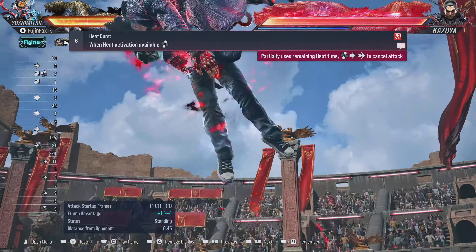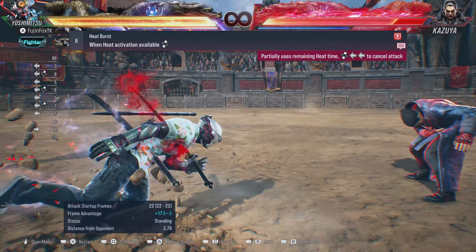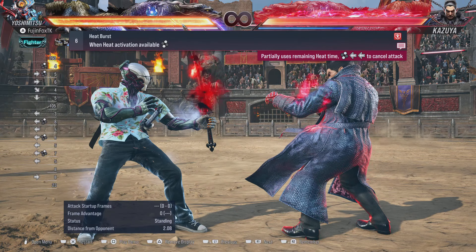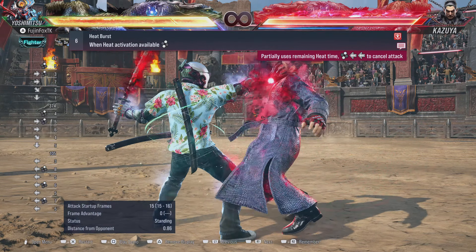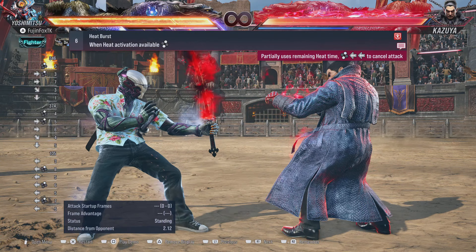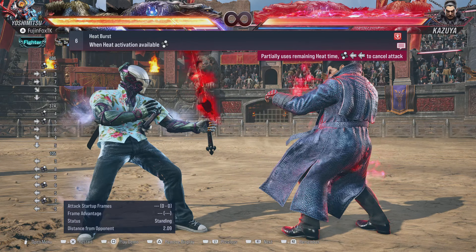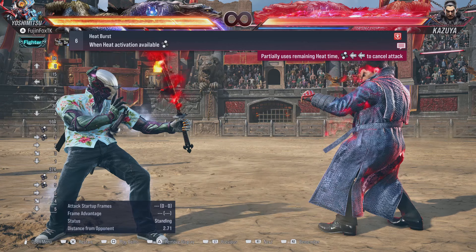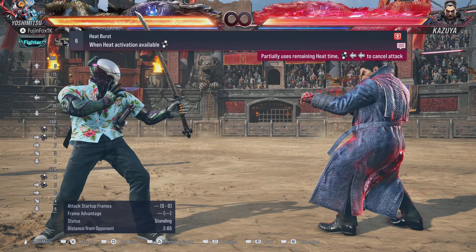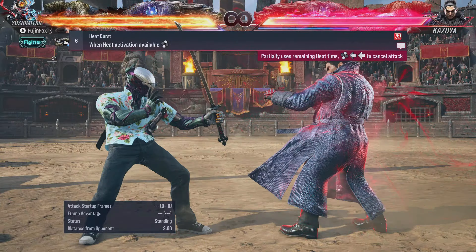Yoshi's throws are incredibly strong in Heat. You can get some health back with Quarter Circle Forward + 2 throw — same 1+2 break as the other. Mix them up — Heat is great, you get all those buffs we talked about earlier, plus access to your Heat Smash, which is really strong.